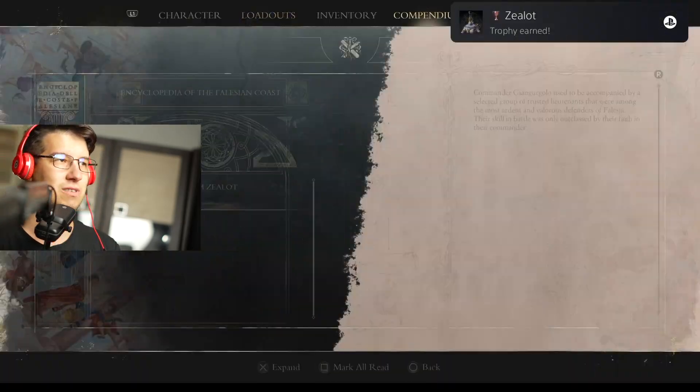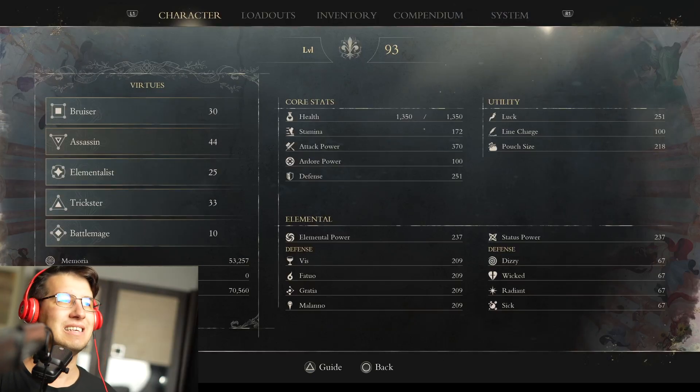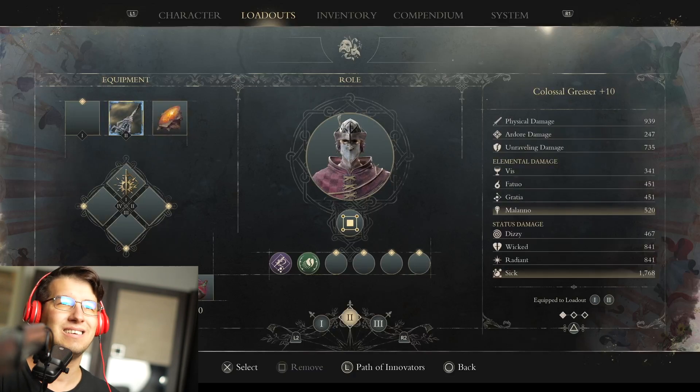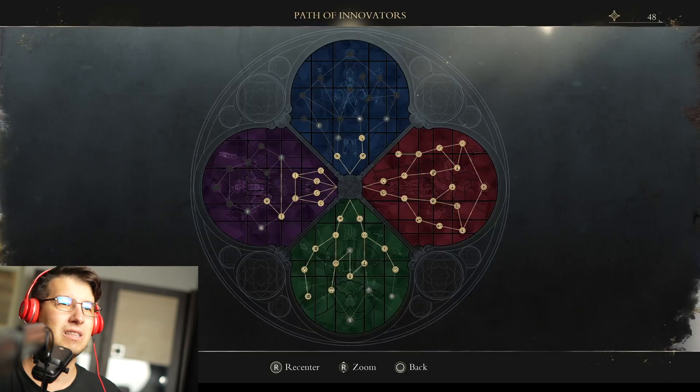50-something thousand. Holy Christ. The Zealots. Level 93 by now, because the game is goddamn demented — you need to level up. Bruiser 30, Assassin 44, Elemental 25, Trickster 33. I don't care about the Battle Mage. Loadouts: I use the second role for more health. Mask of Change, Colossal Greaser or plus Greaser, Grace or plus Sen, and then obviously some throwables. If you're looking for the Path of Innovators — completely did the red one, took the green path, and a bit of the purple one.